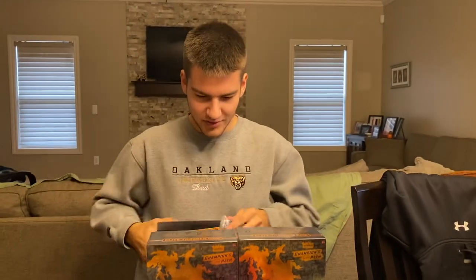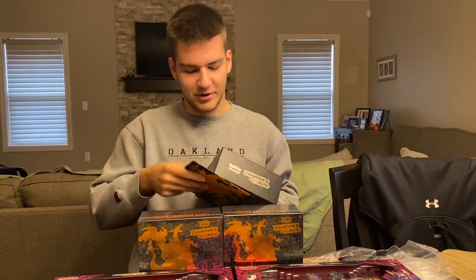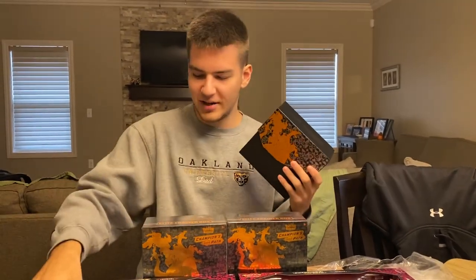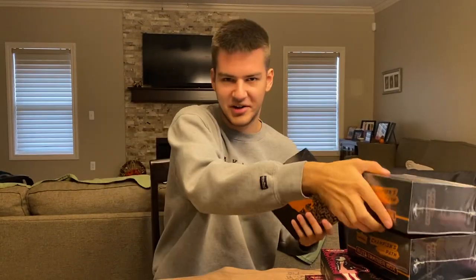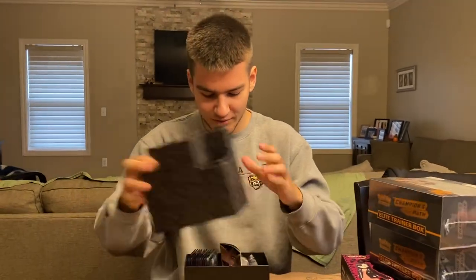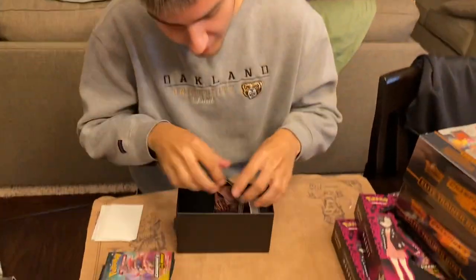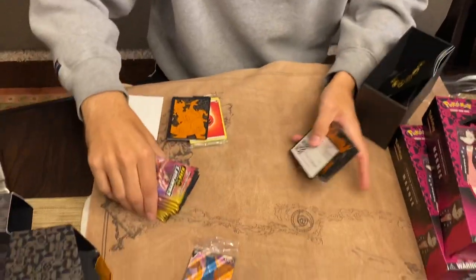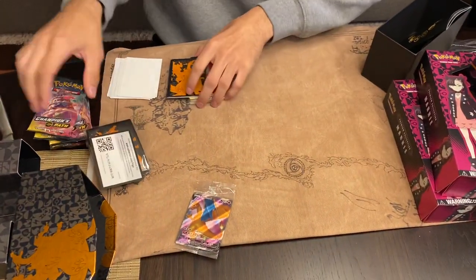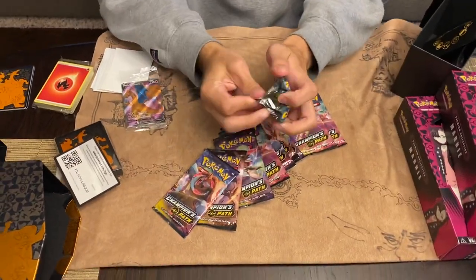I think the only thing that I would want is a Charizard. I am hoping to get a Charizard. I already have one now, so I won't really be too upset if I don't get another one. But this set really is only Charizard at the break at the moment, so I'm not going to really show off what's in here. Get your full art Charizard, wherever that may be. So that's really the only important thing. We've got the 10 packs from the ETB, so let's start this one up.